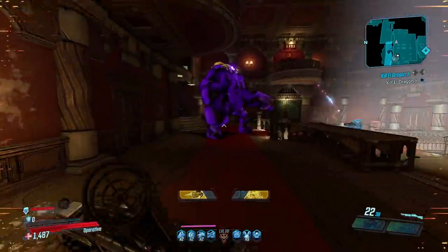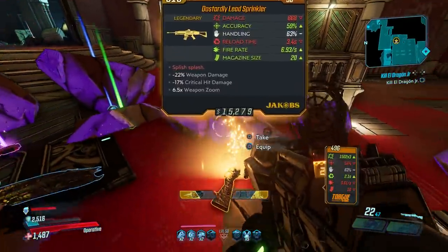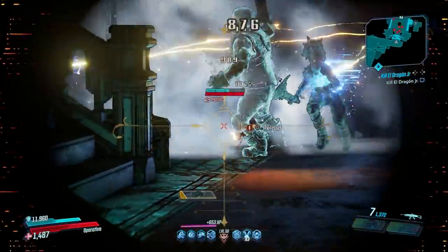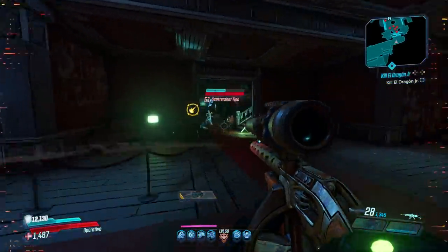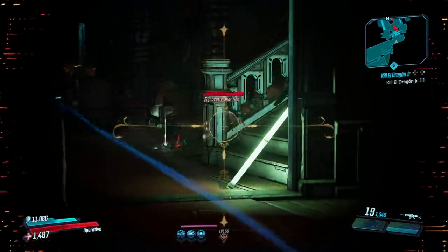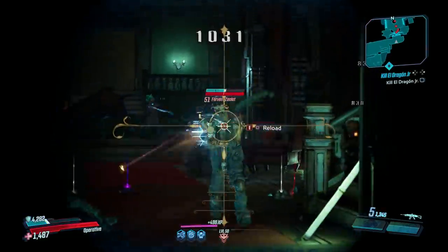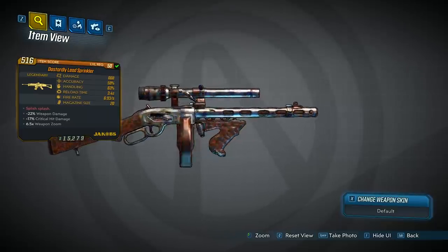Before I tackle where Billy is and how to beat him, let's talk about what he can drop — the Lead Sprinkler — and whether or not you might like to farm for it. The Lead Sprinkler is a Jakobs AR that acts a bit like the Pimpernail from Borderlands 2. Bullets hit the target and then additional projectiles pop out to the sides around the target doing splash damage. This gun fires as fast as you pull the trigger, but it can also spawn in a gatling version that does full auto, so be on the lookout for that version.